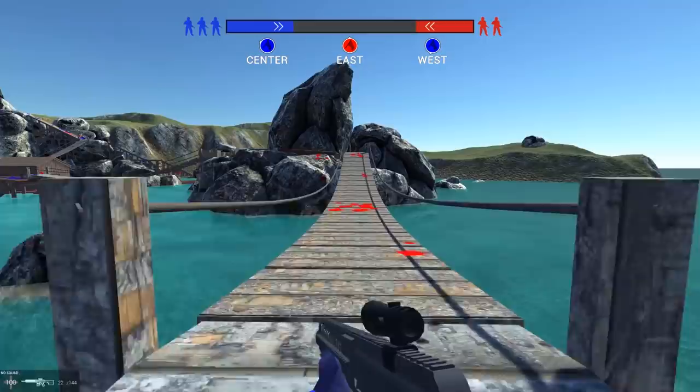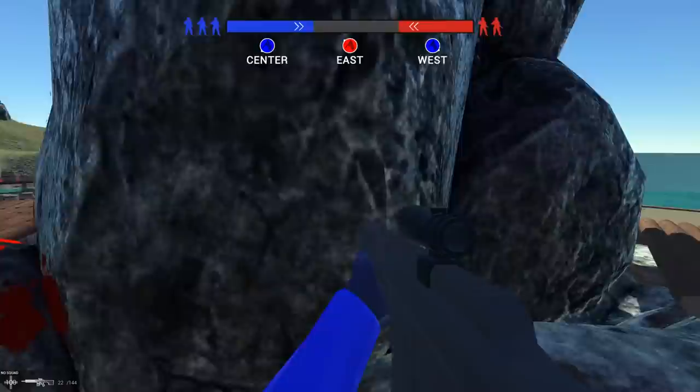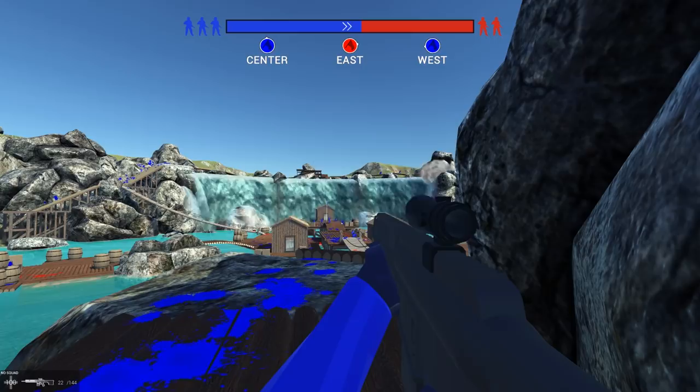So we'll go to the giant phallic rock in the middle here. Watch - three, two, one. There we go. They saw me and then they just start firing. Can we hardcore parkour? So already we're beating the enemy to the middle point there in the score above. So this is domination - now we'll start pushing them back. It's an interesting change.